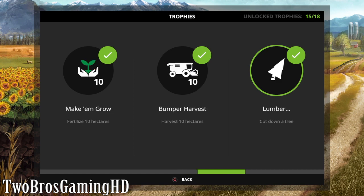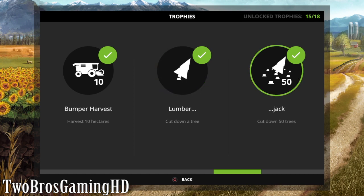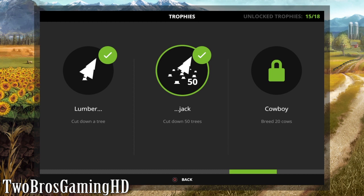The 'Lumberjack' trophy is just when you cut down a tree - buy a chainsaw and just cut down one tree and you get this trophy. This is probably one of the most simple trophies to get. The next one is when you cut down 50 trees. You can go ahead and buy the Scorpion King or something and then just go ahead and cut down trees one by one, and you will get this trophy in a matter of minutes.